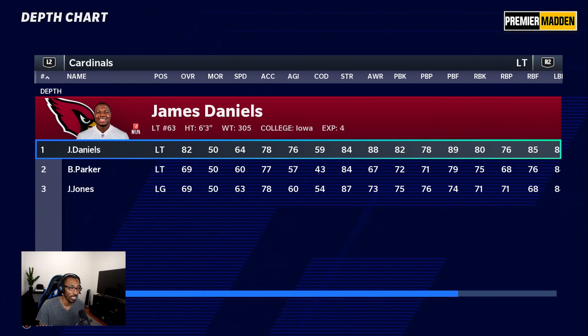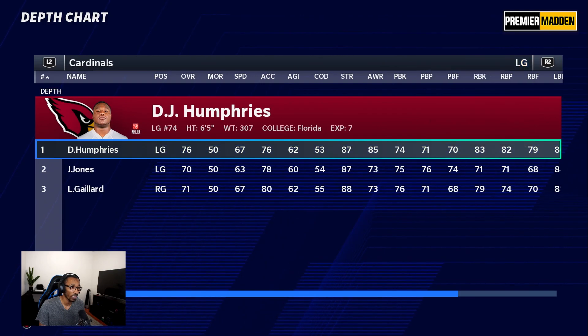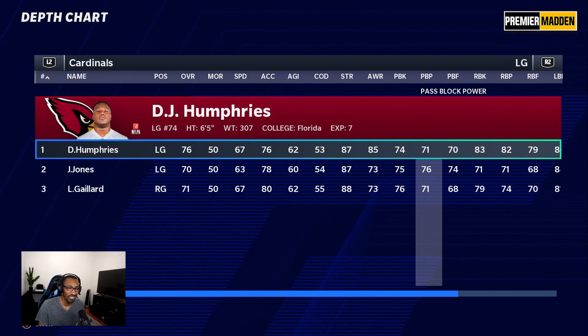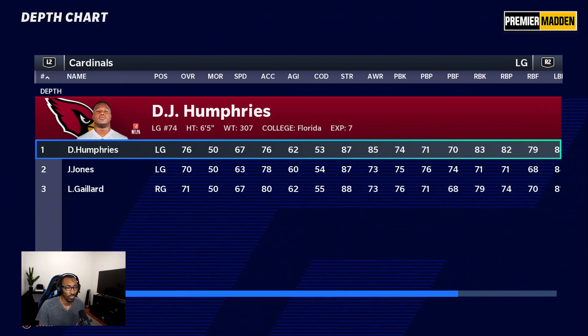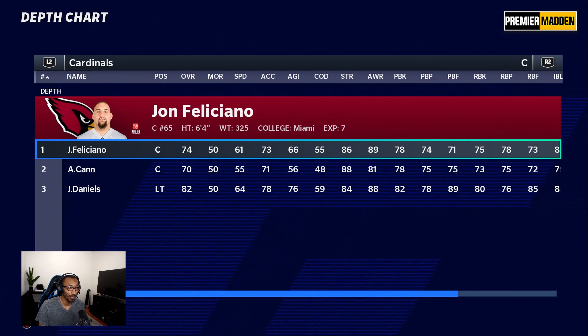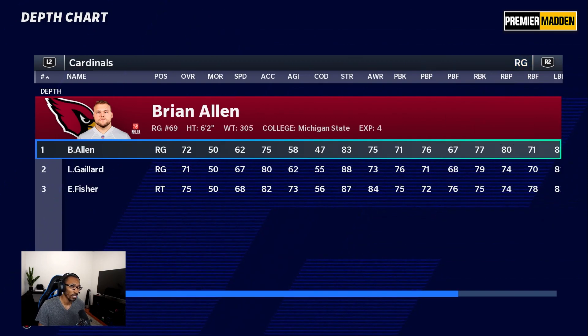James Daniels at left tackle is going to hold up the block for his quarterback. Left guard, DJ Humphreys — pass block finesse isn't the greatest but his run blocking is really good. At center, John Felciano is solid, not the greatest but definitely a starter. His pass block finesse isn't great, but he's going against Vita Vea so it won't matter much.